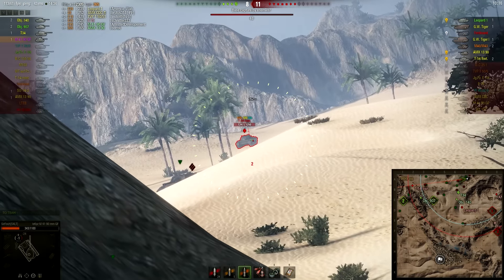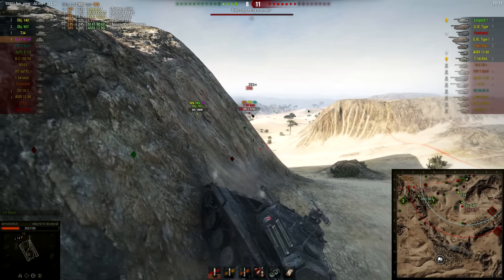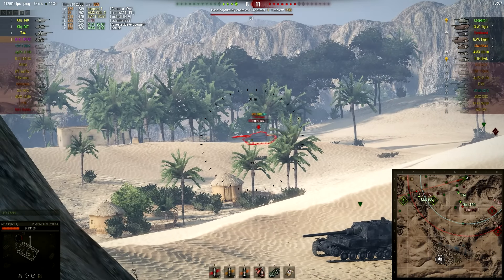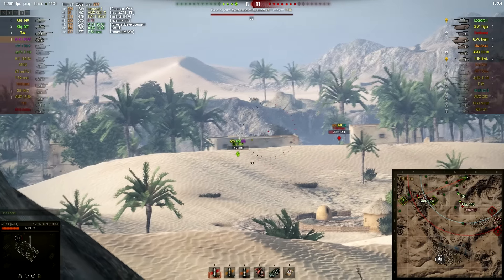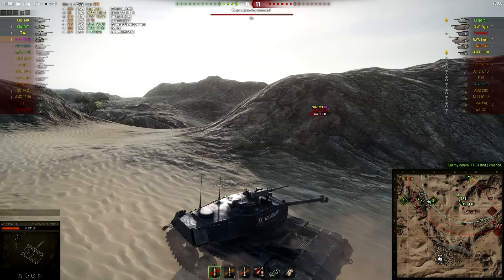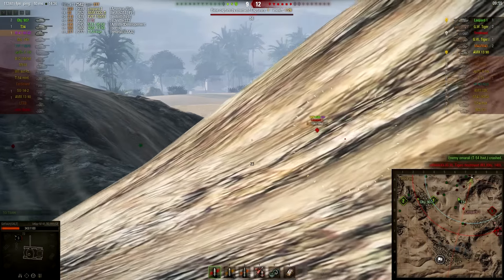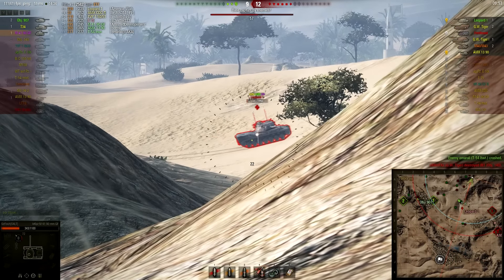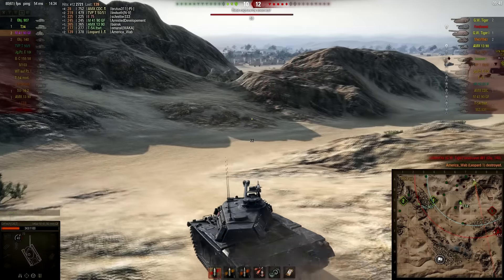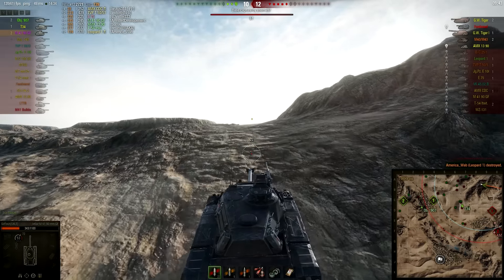The T4 misses two shots luckily for us and then he's engaged by the 907. We do get to hit our shot as well and the T4 lightweight falls. Now we can peek for the Leopard — maybe he already picks up a kill on our team — but the Leopard isn't prepared for this at all so we pick him up. Meanwhile the enemy team has capped 60% and we have to go for the reset.